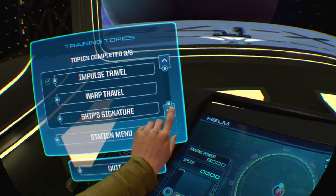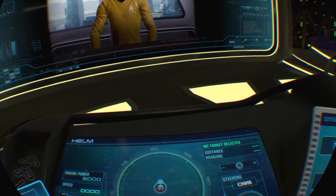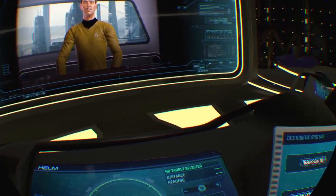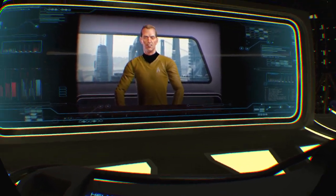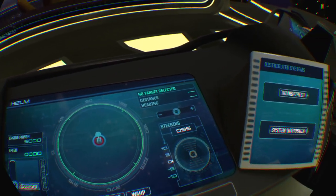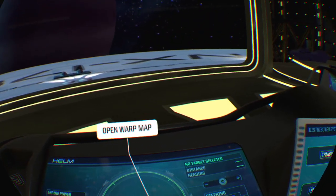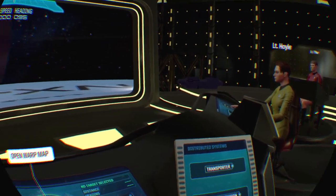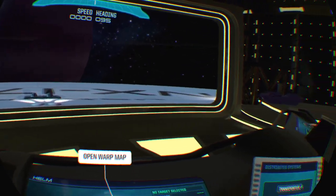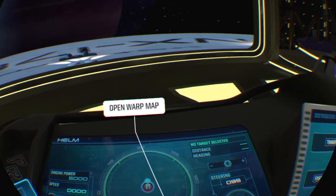We have warp travel next. The ship's warp drive can distort space around the ship to propel it faster than light across the vast distances between star systems. The tremendous amount of energy needed for warp travel will require you to coordinate closely with your chief engineer. To travel by warp, it is your responsibility to plot a course by selecting a star system on your warp map. When the course is plotted, you will need to align the ship with the proper heading. Before you can enter warp, your chief engineer will have to prepare the ship and charge the warp cores. When the captain orders you to select a system, you have to plot the course and line up like an impulse course, but you have to wait for the chief engineer to charge the warp coils first. So I'm going to go to the warp map.